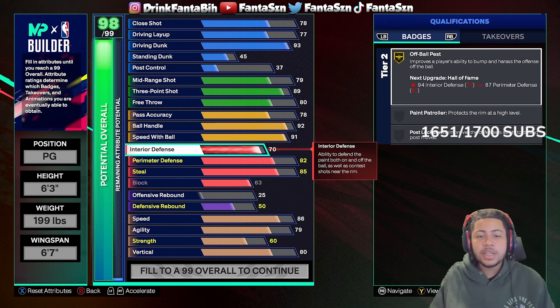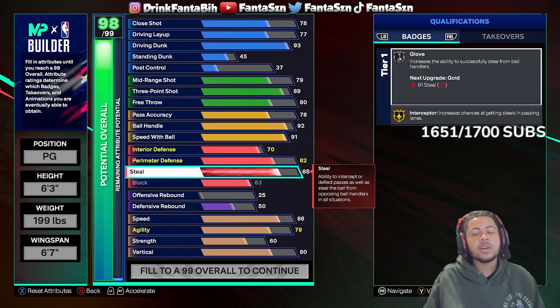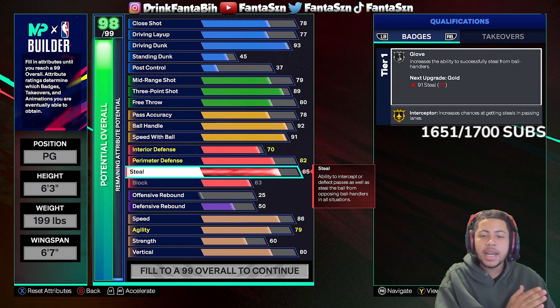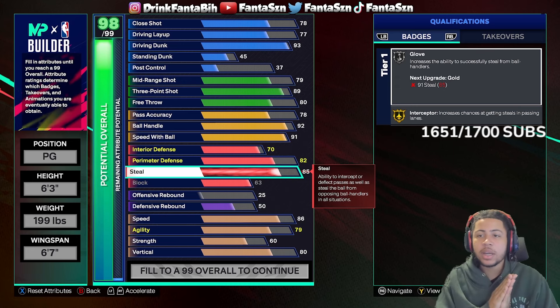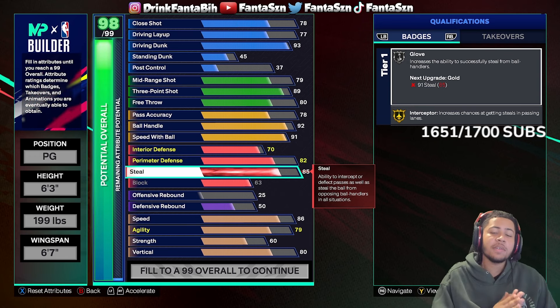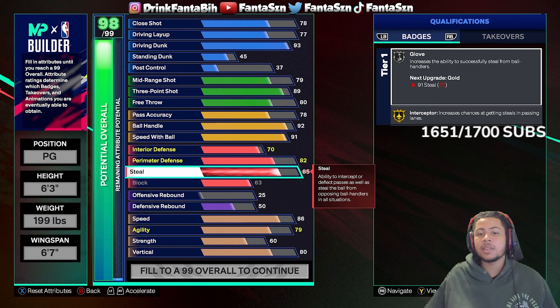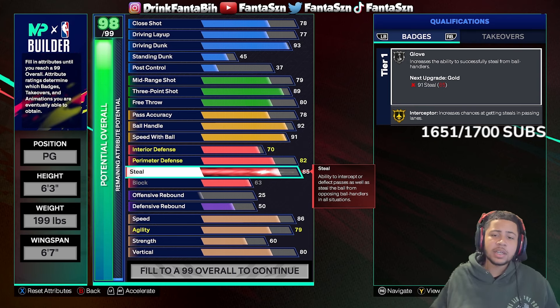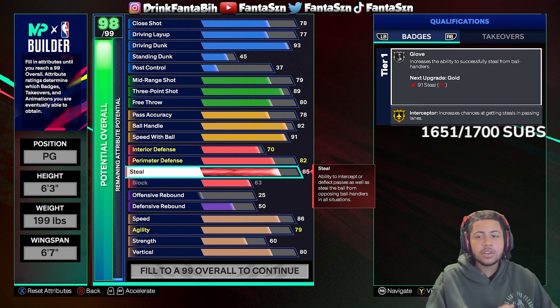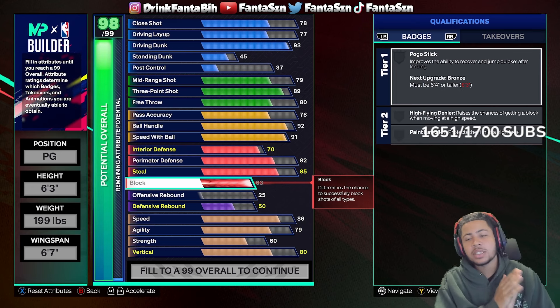Moving on to defense, we have interior defense at 70, perimeter defense at 82, and steal at 85. You can get that steal to 91 if you want glove on gold, but I personally don't think plucks are that good this year — glove on silver is perfectly fine because you still get fast reaches. Most of the steals you'll get are from blitzing the ball, and 85 is more than enough to get a good reach animation. You still get interceptor on gold, which is really good especially when you add that 6'3" height with the 6'7" wingspan.